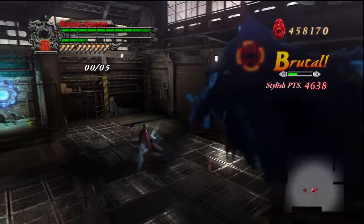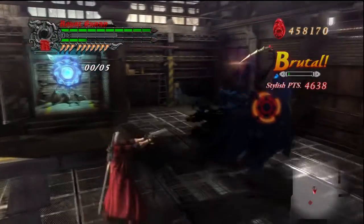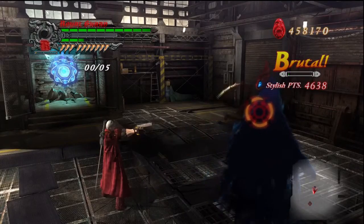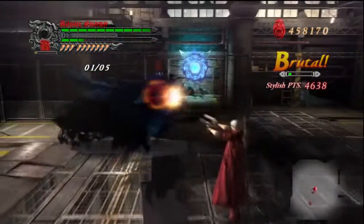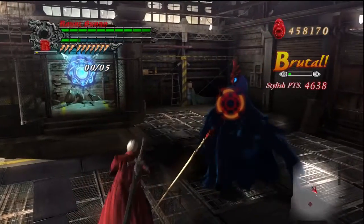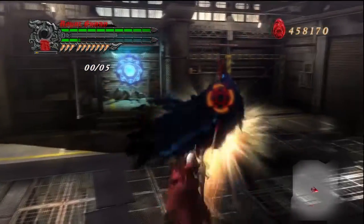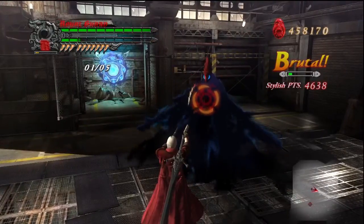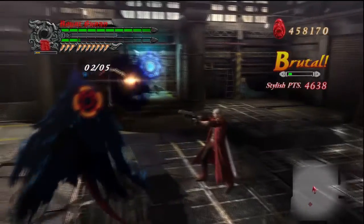Alright, as soon as you've got rid of one, swap back to Royal Guard and try and execute him. This can take anywhere from an hour to one try. I've got one, then missed one. It's all about getting your timing right, learning the attacks to know the exact timing of when to block. The easiest one for me to block is that sweeping attack — I think it has the bigger window.